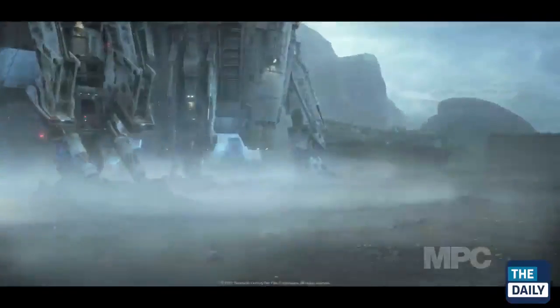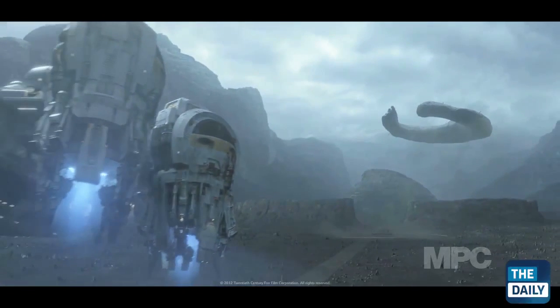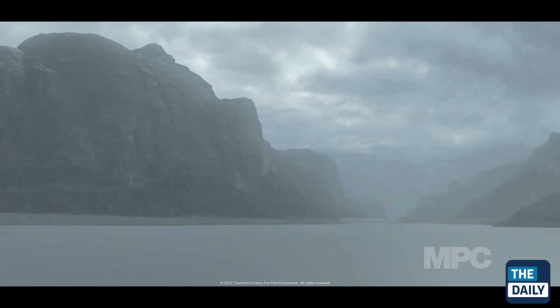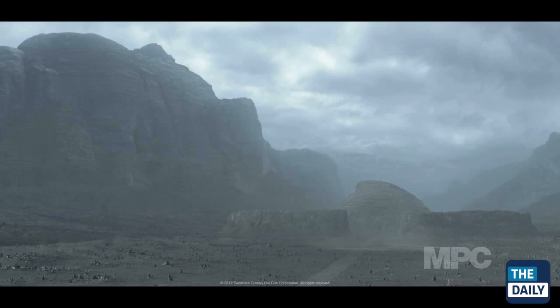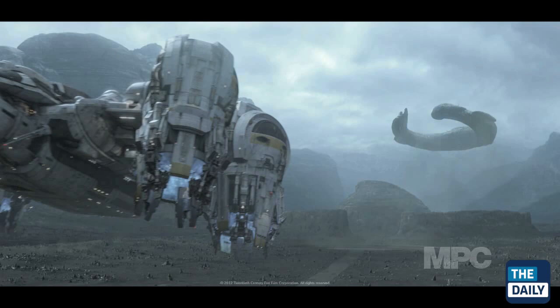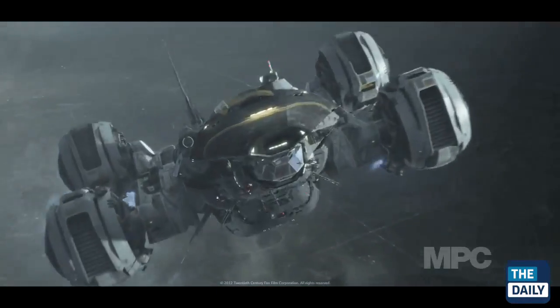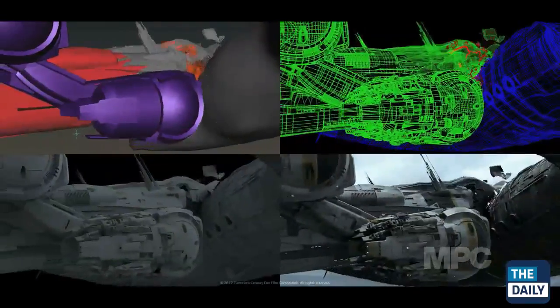We also did what we're calling the Juggernaut, which is the engineered ship. We built the ship using MPC's proprietary software Cali, which was the basis of the destructions. All the dynamics of bits of the ship flying and falling apart are calculated through the software, and then off the bigger chunks that fly out, we have particle instances that add a little more debris. On top of that we shoot a few elements and add in some extra bits exploding here and there.